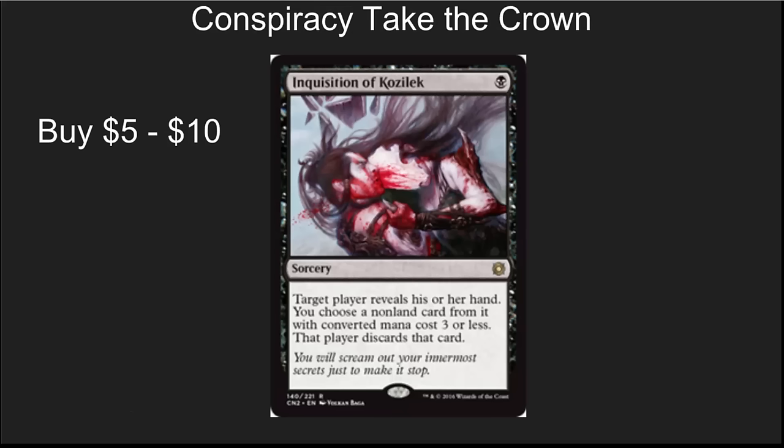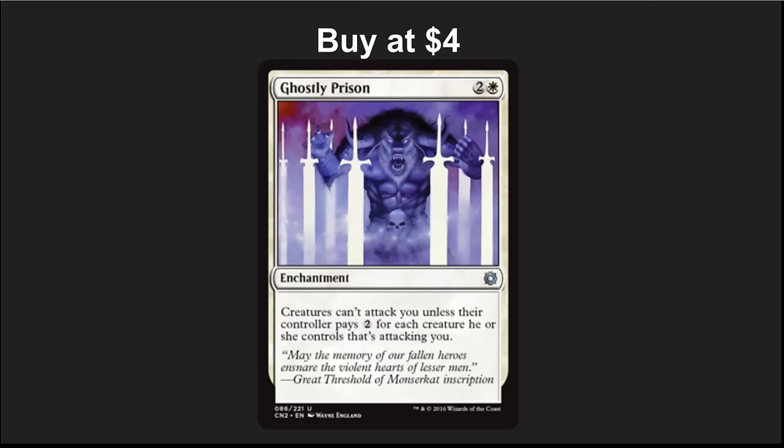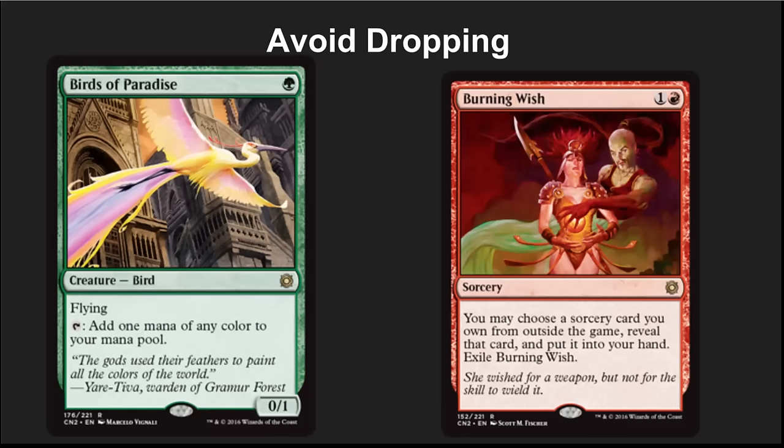This is a good time to transition into the reprints from Conspiracy: Take the Crown. Inquisition of Kozilek is a powerhouse — it is the new Thoughtseize, being played more than Thoughtseize, and it's been rare-shifted up from uncommon. I don't think we'll ever see it as an uncommon again, and I can see it doubling in price long term. Ghostly Prison is down to $4 right now and is one of the best ways to beat the Eldrazi decks — pick them up. Avoid Birds of Paradise and Burning Wish; they're still dropping. They're fan favorites and great cards, but right now they're crashing — three to six months from now, definitely pick them up.